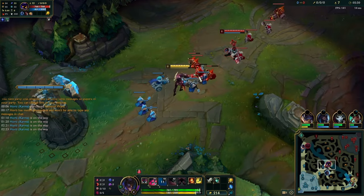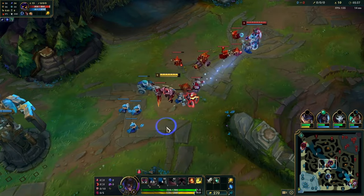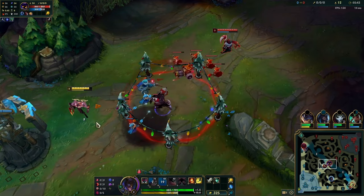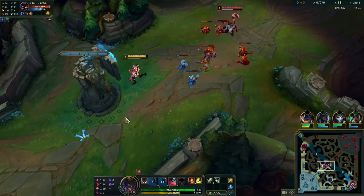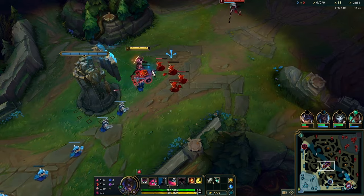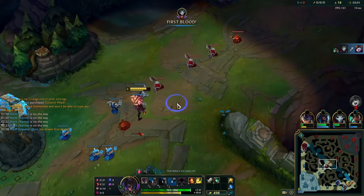Against Veigar, you can kind of dodge his Qs — I dodged a couple. You just walk up and then walk the other way. You can W over his cage — that's something you should do in lane. Don't be shy to use your W backwards just to trade for his cage. It's a very simple early game, it's a classic Zed versus mage matchup.